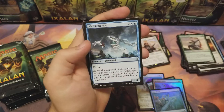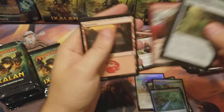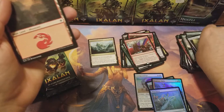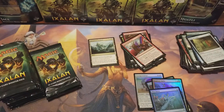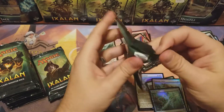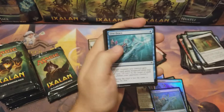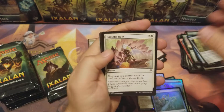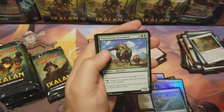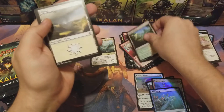Pillar of Origins, Air Elemental, Snapping Sailback, Repeating Barrage. Rally and Roar, Perilous Voyage, Thundering Spineback, and Petal-Garden — nice, another dual land!